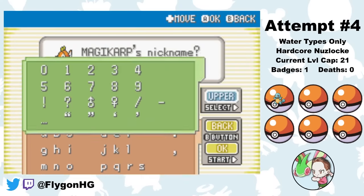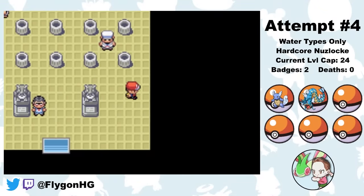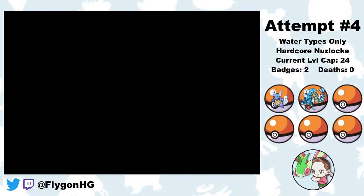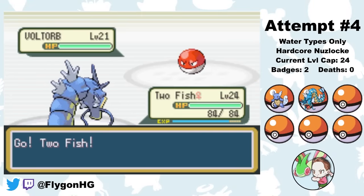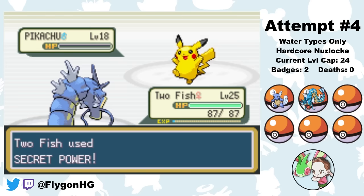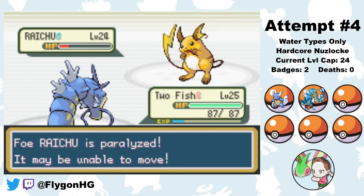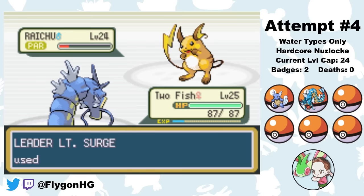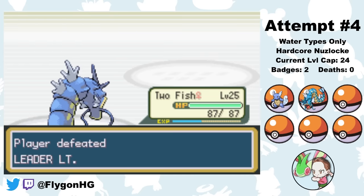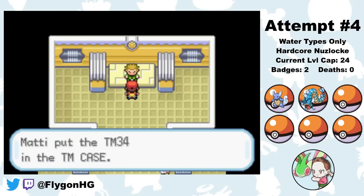After beating Brock, I buy another Magikarp and this time correctly name her Two Fish. She has a Lonely nature giving her plus Attack. I do all of Two Fish's leveling against Mankeys on Route 22 and Pidgey and Rattata on Route 1 for Attack and Speed EVs, hoping to outspeed and one-shot Raichu. Surge leads Voltorb, which now gets one-shot by Secret Power. Pikachu also goes down to a single Secret Power. Two Fish outspeeds Raichu, paralyzes it with Secret Power, Raichu gets fully paralyzed, and a few more Secret Powers finish it off — winning us the third Gym Badge.